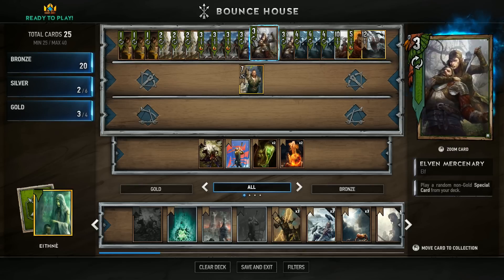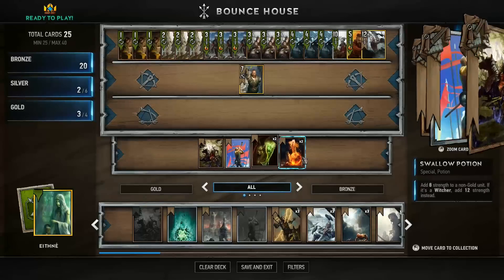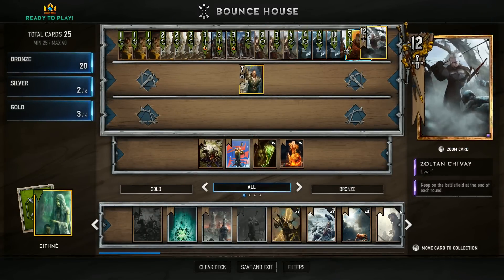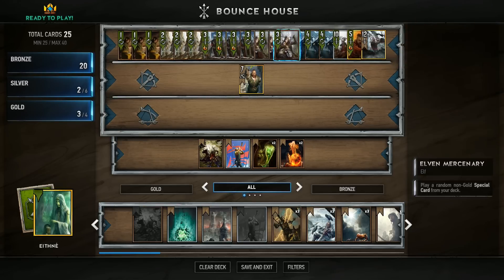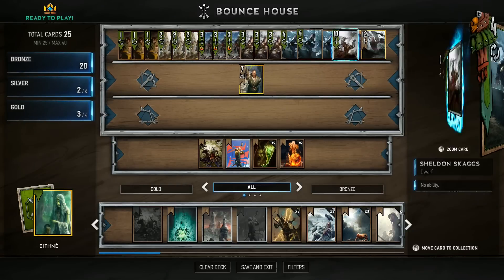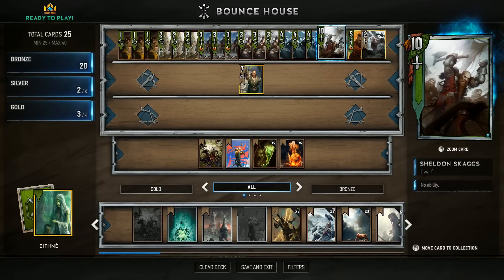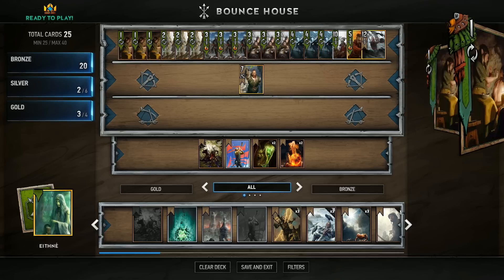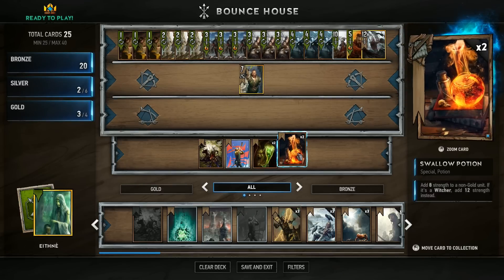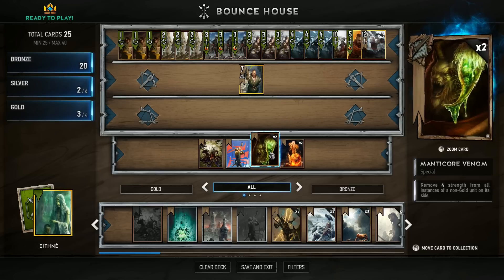We've got these Elven Mercenaries which play a random non-gold special card from our special cards down here. Some of these are filler units because Zul'jin has put a lot more time into this game than I have and has significantly more and better cards. So this is kind of like the poor man's Scoia'tael control deck. We also have Sheldon Skaggs, just a generic 10-power melee card. We've got Geralt and a Zoltan Animal Tamer. Down here we've got two Swallow Potions — I'd like three but I only own two. Two Manticore Venoms.